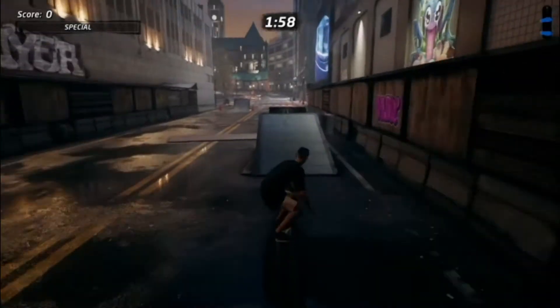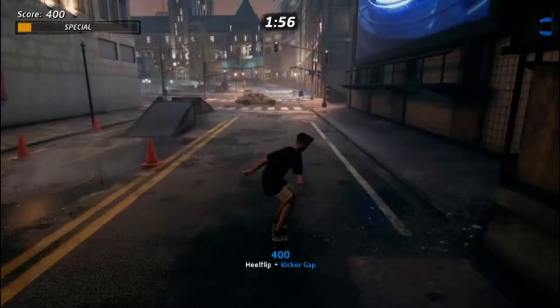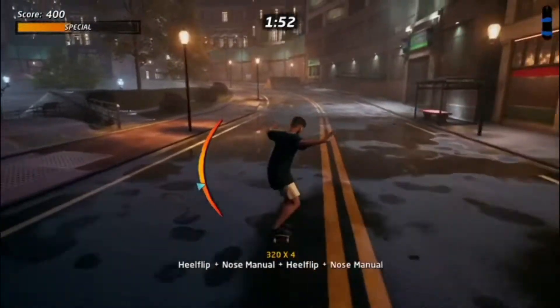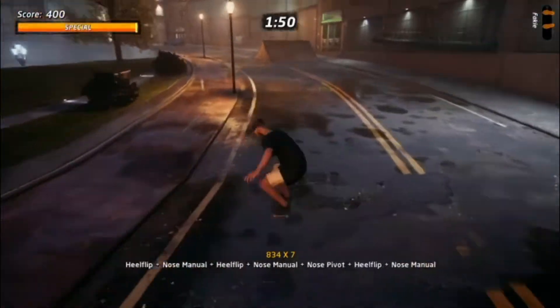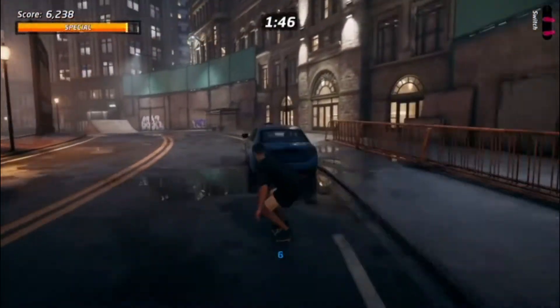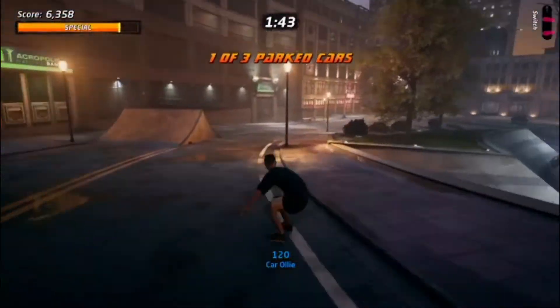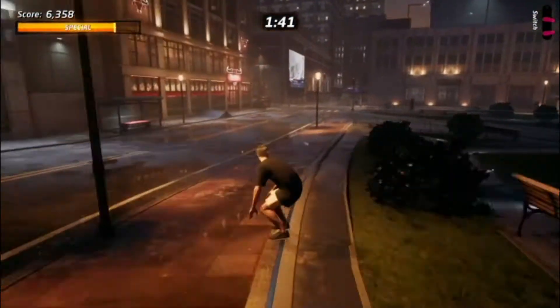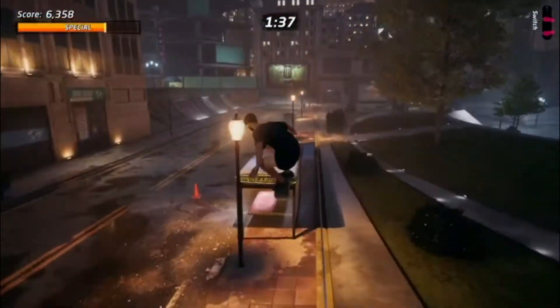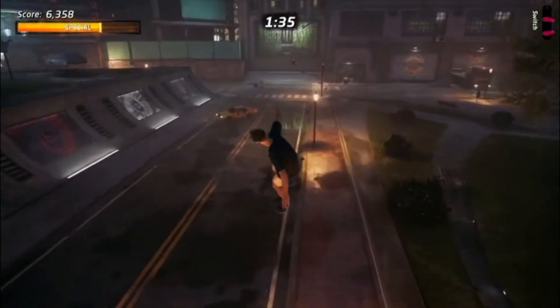Next up is the parked cars — we have to ollie them. This is by far the easiest of all of them. It takes no time at all. We're going to get our special up just to speed things up a bit. So our first one is right here — you just literally jump over it. We're going to head back and the second one is to our right.